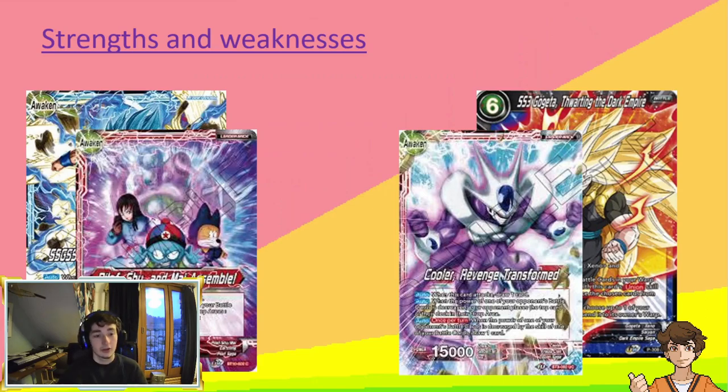The other advantage that Blue Bojack has is it also does really well into low-to-the-ground aggro decks. Pilaf is the best aggro deck in the game right now, and because of the sheer removal you have during your opponent's turn and all of the interaction, once you get to turn four, Boo Unison just shuts off most of the aggro decks in the game. You can buff your leader by 5k every turn with the Activate Battle skill, so on your Awakened side you can go to a 20k on certain swings, stopping people from swinging 15k into you and forcing them to aggressively combo, leaking card advantage.